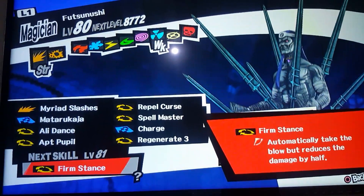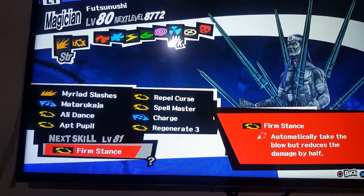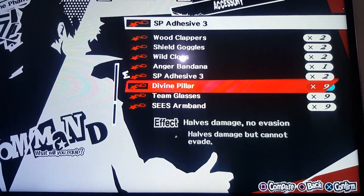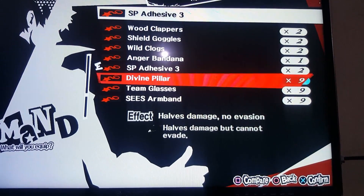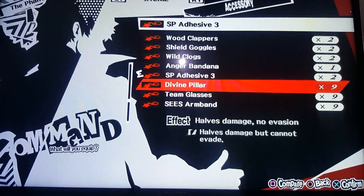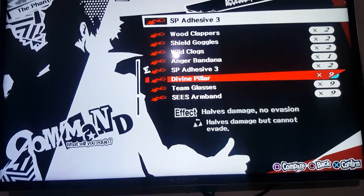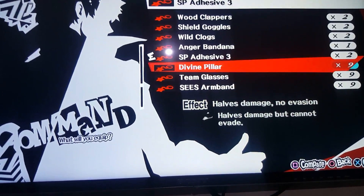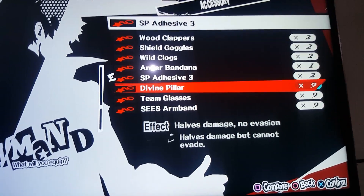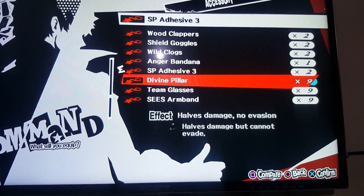Firm Stance is an extremely vital skill if you want to beat any boss — your persona becomes almost invincible. With Firm Stance, you also have to equip the Divine Pillar, an accessory you get from the Reaper. I suggest attacking the Reaper during flu season. As you can see, I have the Divine Pillar — it halves damage but removes evasion, giving you 75% damage reduction overall.